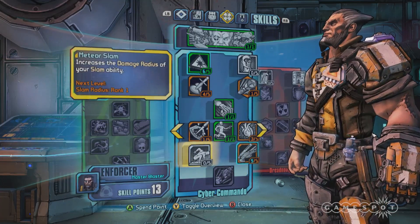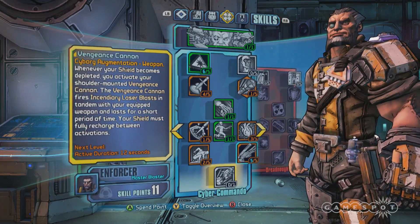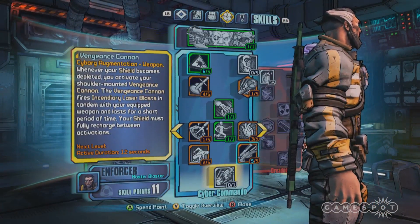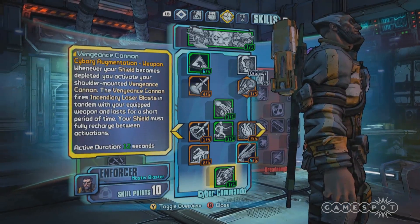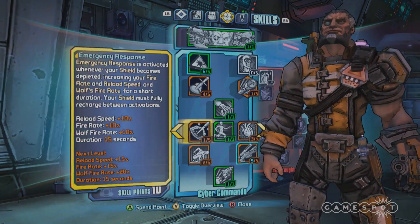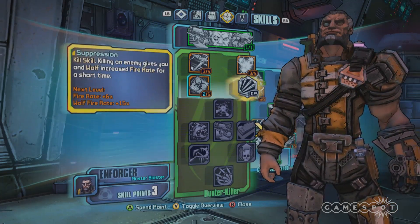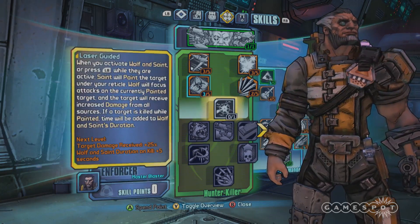There are lots of other cool skills in this tree. It's basically a mix of offensive and defensive stuff — there's one that buffs his slam radius so he can slam lots of dudes. The capstone is the Vengeance Cannon, which appears on his back when you pick it up. The further you get into this tree, the more robotic and nefarious his voice becomes — he starts off sounding like a dude and becomes more machine than man. More machine than dude.